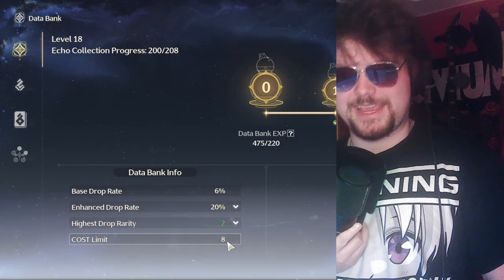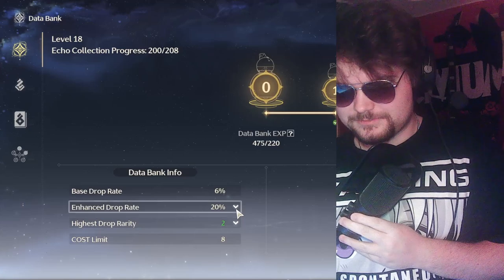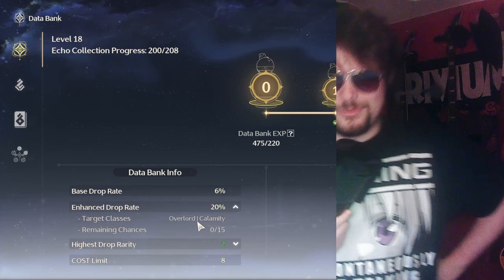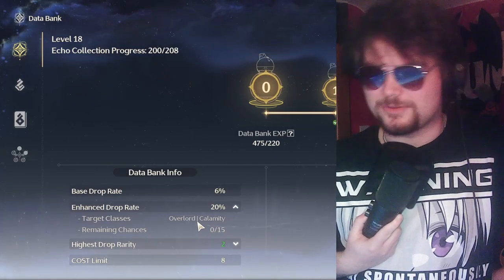The base drop rate of six percent means you have a six percent chance for an echo to drop. The enhanced drop rate of 20 percent is for Overlord or Calamity class bosses — basically the big bosses — they have a 20 percent chance to drop an echo.